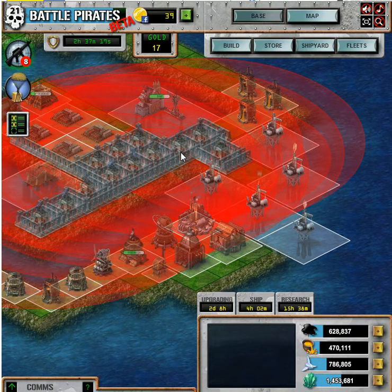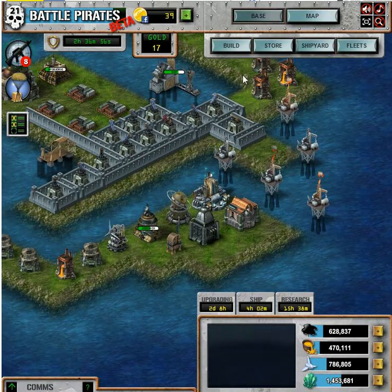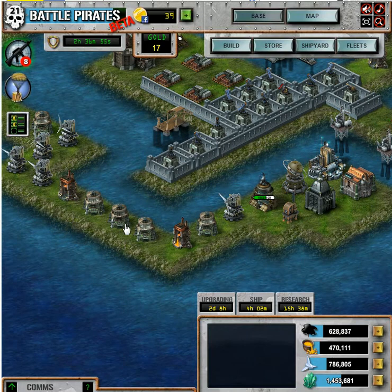Now you can see that when they get to that middle oil rig — you see the three in a row — when they get to that middle oil rig, they're going to be hit by most of the turrets at the same time. That's what we want. It really says: once you get in here, you better have a really good fleet or you're going to be in a world of hurt. You can take out all the stuff around the edges, get some quick cash, and move on.